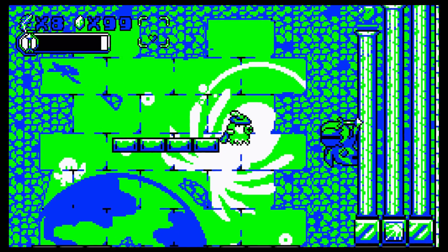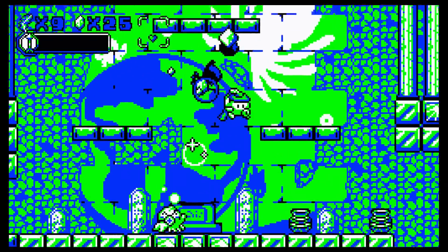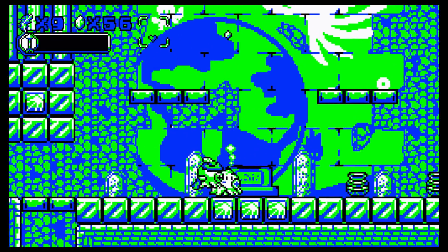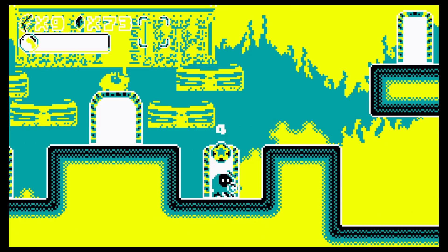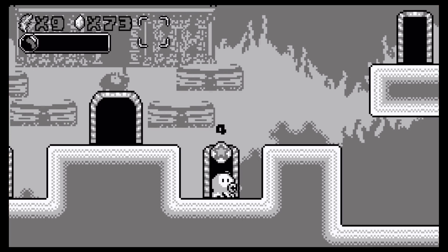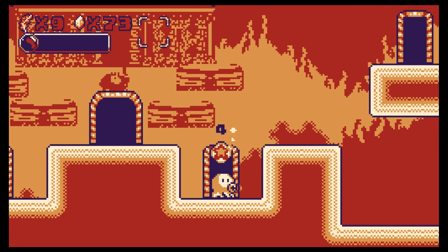Another design choice that causes frustration is camera movement. When you open a door or gate by pushing a button, the camera pans to the newly opened barrier, but the action of the game doesn't stop, which means you can walk off a cliff or be hit by an enemy without knowing or having a chance to react to it. This camera movement cost me dozens of lives and game overs.